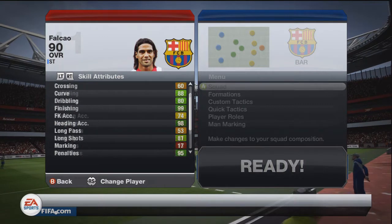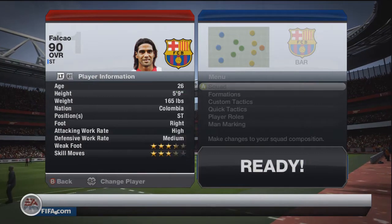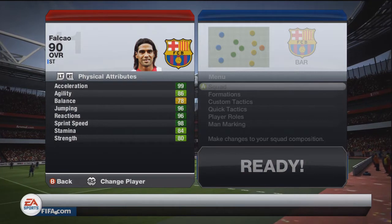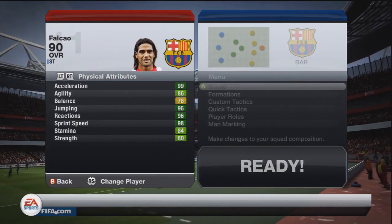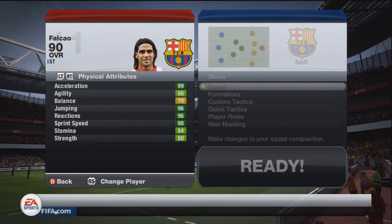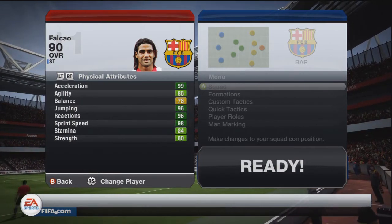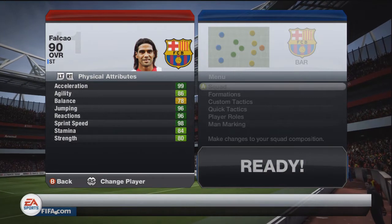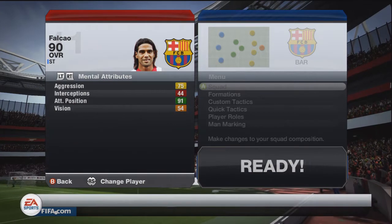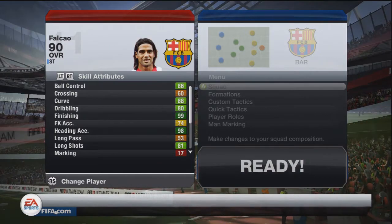Moving further down — 95 penalties; I've got a penalty with him and he's really nice. Shot power 91, so put him clean through on goal and as long as you aim it towards a target it's going to fly in. 96 volleys — I've actually got a volley with his weak foot which was really nice. With the pace card on: 99 acceleration, 86 agility, 96 jumping, 96 reactions, 98 sprint speed. Stamina 84, strength 80 — this guy is so weak in game because he's so small. He also has 91 attacking positioning.